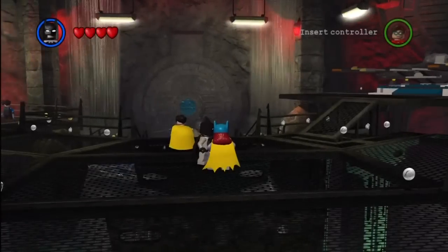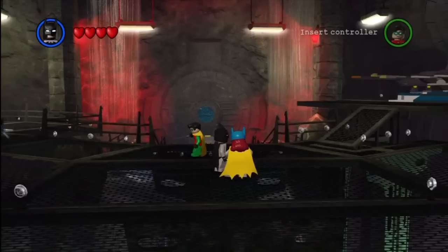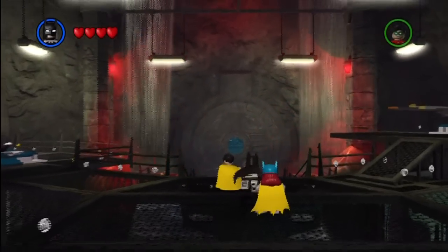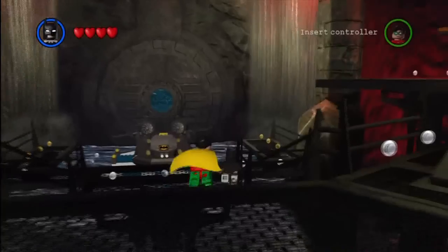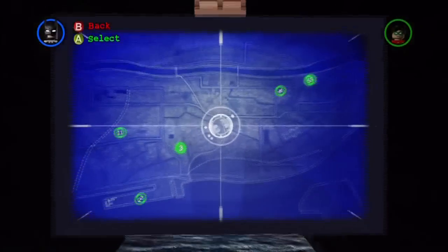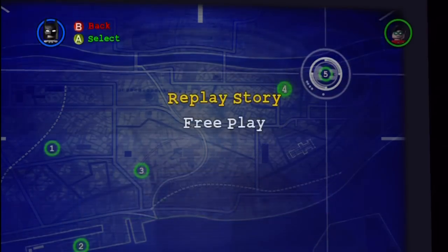What is going on everybody? My name is Blitzer and welcome back to another episode of the 100% walkthrough for Lego Batman. Today we move on to the fifth and final mission in the Power Crazed Penguin set of missions. So without further ado, let's get rolling. And that is, of course, the Penguin's Lair.